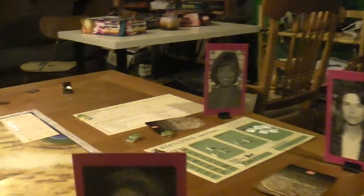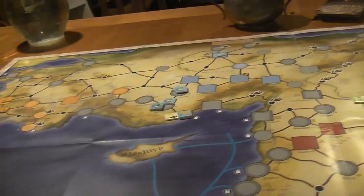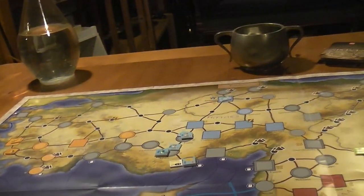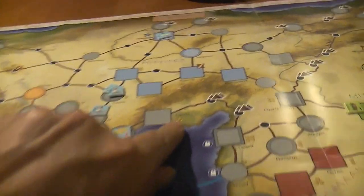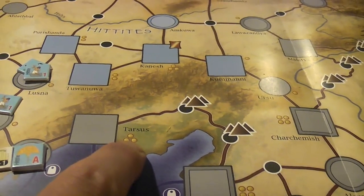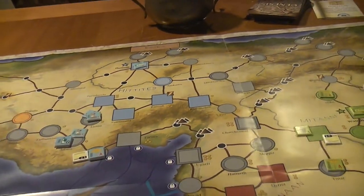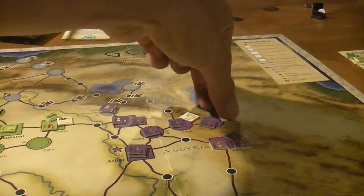So Genesis — you've got your five powers: the Egyptians, the Hittites, the Mitanni, the Assyrians, and the Babylonians. They are all trying to expand and build monuments because that's how they get points, and you want points to win the game. You get points based on the economic worth of territories — you can see the little dots there; that's the economic worth of Tarsus, it's three. So if you control Tarsus at the end of the game, you get three points. You also get points for building monuments.